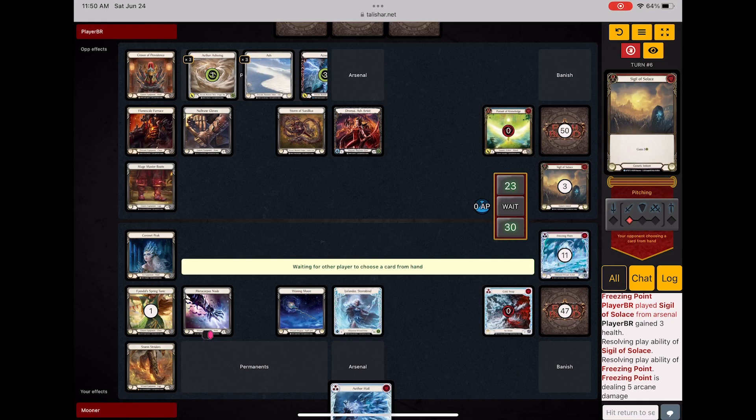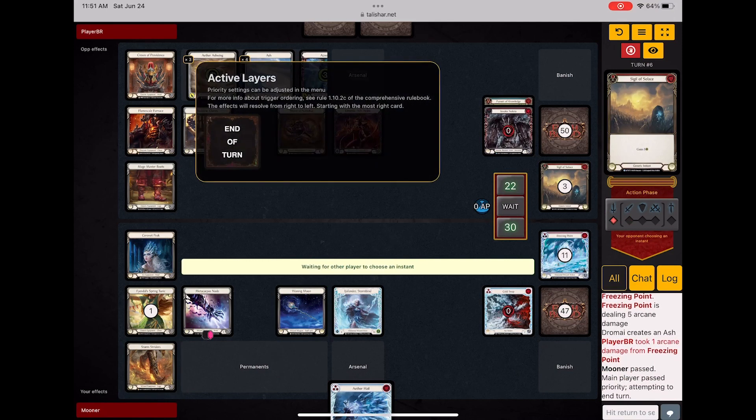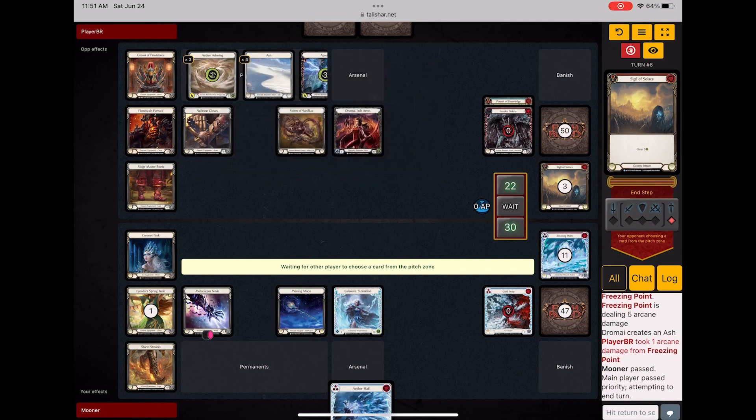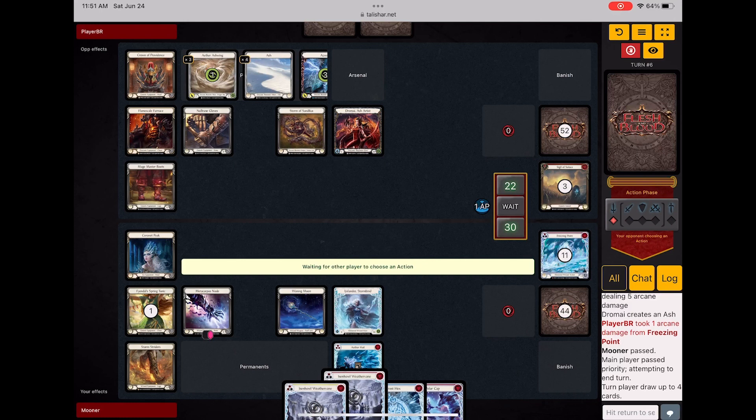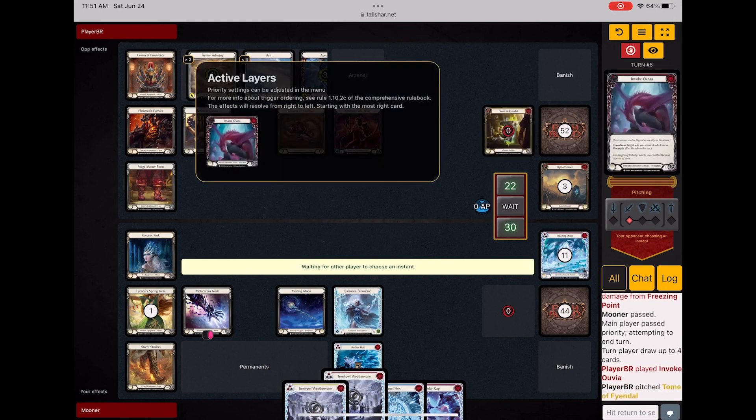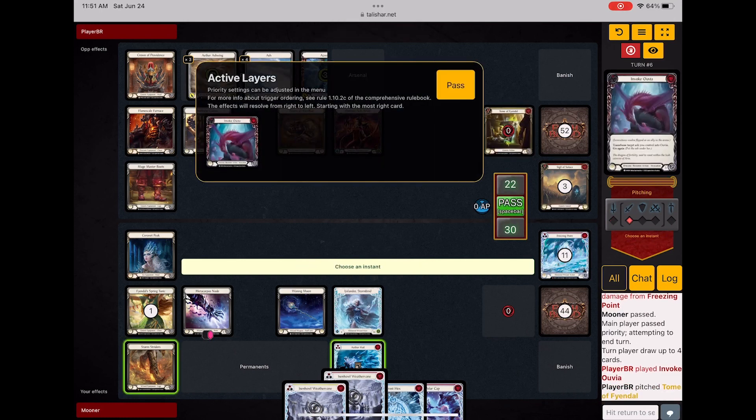She decides to protect that life a little bit, which is smart. She only takes one damage from that freezing point. And then I draw into the weather vanes and the frost hex. She invokes Anuvia, which is just bad news for me.